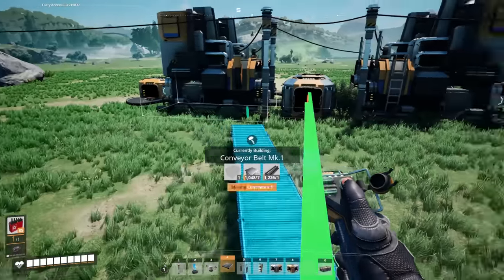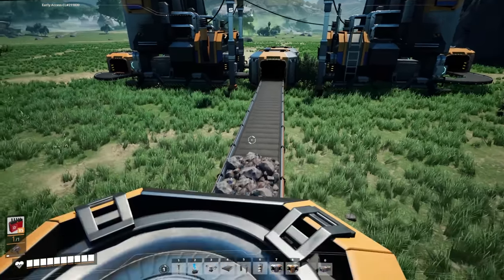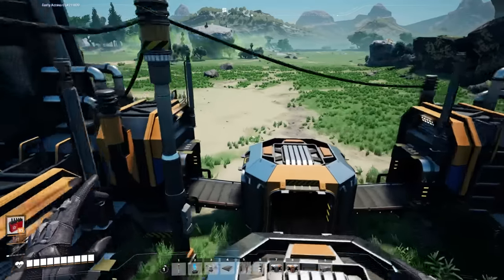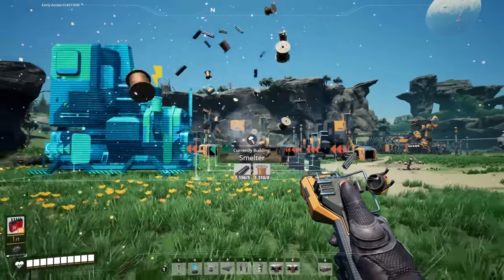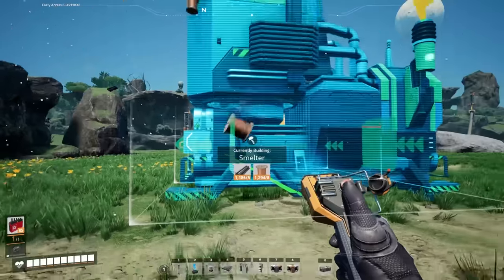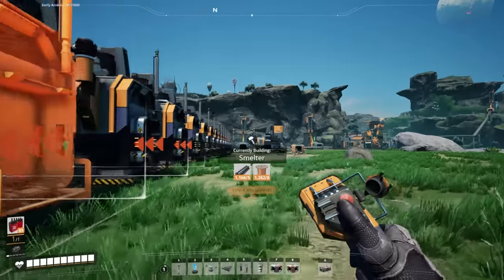Ideally, you have all the resources you need going into one belt, and then just splitting up through machines down a huge massive line. You really just need to spam up as many machines as you can. Don't worry about any of the production rates or the power stuff, because eventually it'll all just work out. Or you just build more biomass burners.